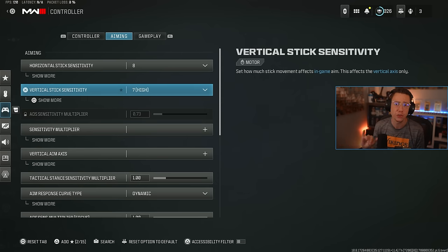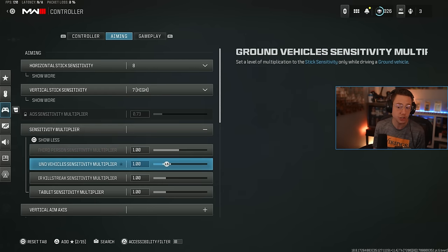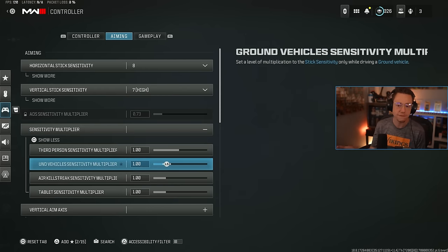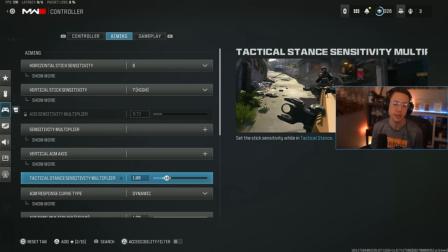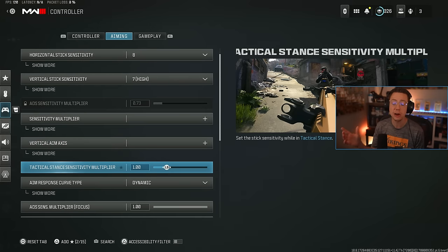I don't change anything with the advanced sensitivity, because there have been several tests done showing there's not really a huge distinction versus just leaving it natural. If you do change it, you'll notice differences and might need time to get used to it as it'll throw off your aiming initially. Sensitivity multiplier I leave all at one — but if you wanted something to feel different in third person or in vehicles, you could do that. Vertical aim axis I leave as standard. Tac stance multiplier I leave at one, so when I switch into tac stance it's my standard sensitivity with no adjustment needed.